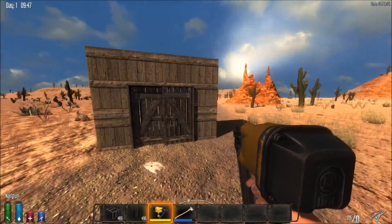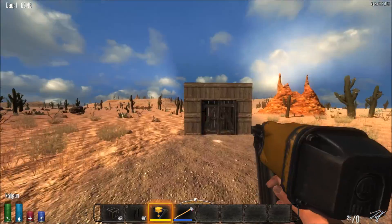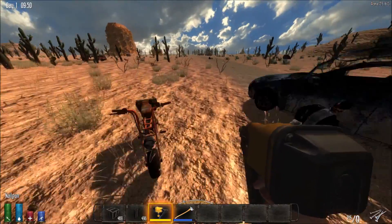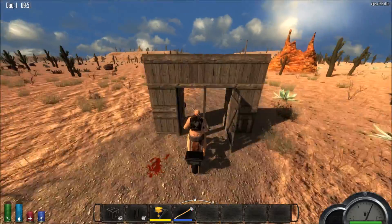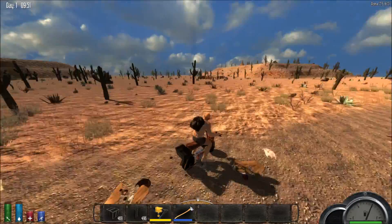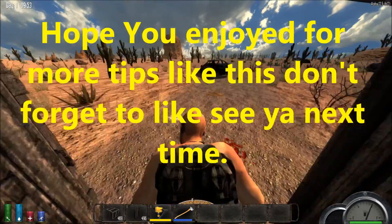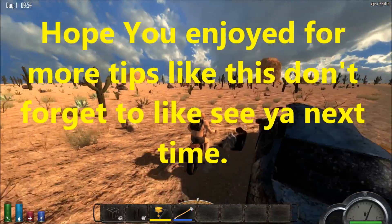That's how you do double doors, guys, and I hope you enjoyed this little tip. I'll show you real quick with the mini bike - this is what it's great for, great for mini bike access. And you go right through them with no problem at all. I hope you guys enjoyed this little tip and I'll be sure to bring you guys another one. Until next time, later.